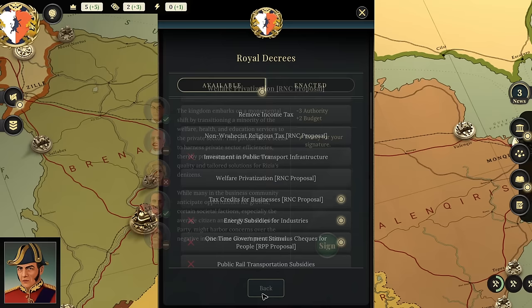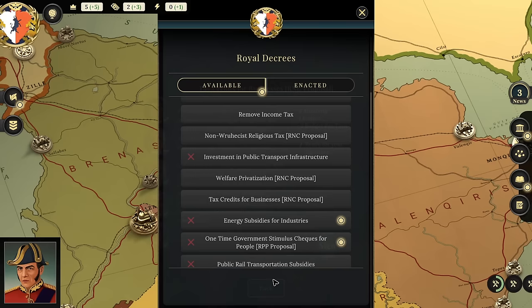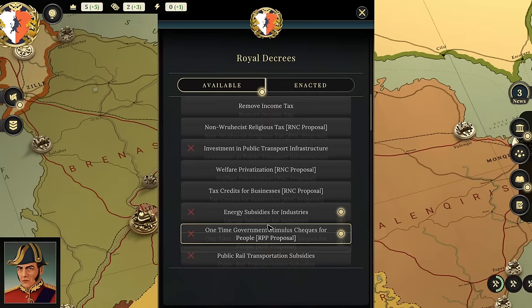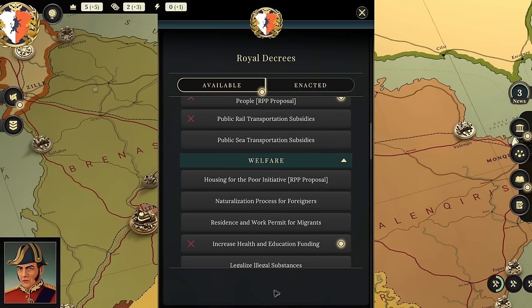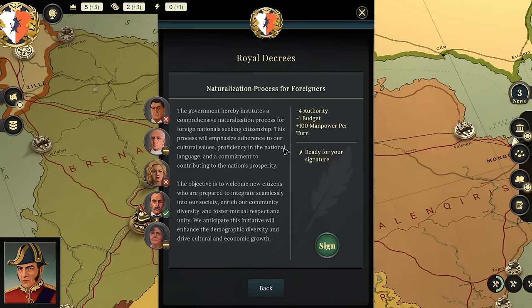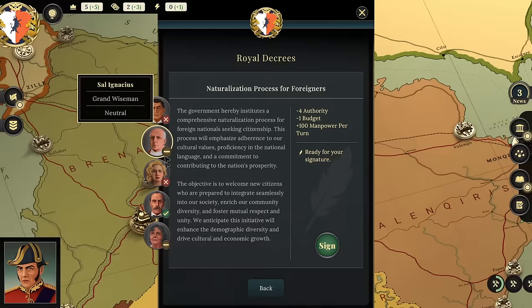We might consider welfare privatization — that would raise more cash and is actually popular with everybody except our militarist. Tax credits for businesses are popular but hurt your budget every turn. The problem right now isn't the economy — the problem is we don't have enough workers. There's also housing for the poor — that would cost one budget and one authority and might be popular. Naturalization of foreigners increases manpower per turn and is broadly supported, though it reduces authority and isn't popular with our nationalist uncle Hugo or our military counselor.